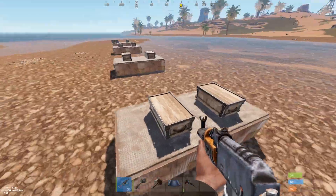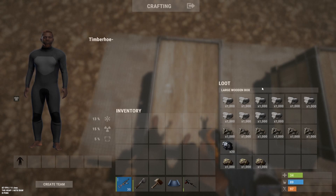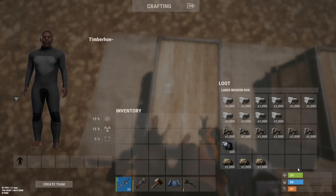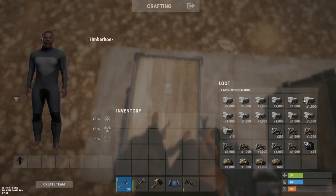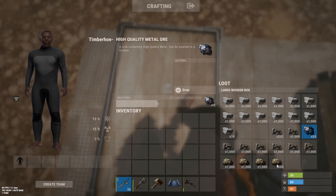Now let's move to the ore tea. With no boost, you get 10k out of 10 stone nodes, 6k metal and 20 high-quality from 10 metal ore nodes, and 3k sulfur out of 10 sulfur nodes. With the basic 20% boost, you get 2,000 extra stone on top of that, 1.2k extra metal and 4 more high-quality, and 600 more sulfur.